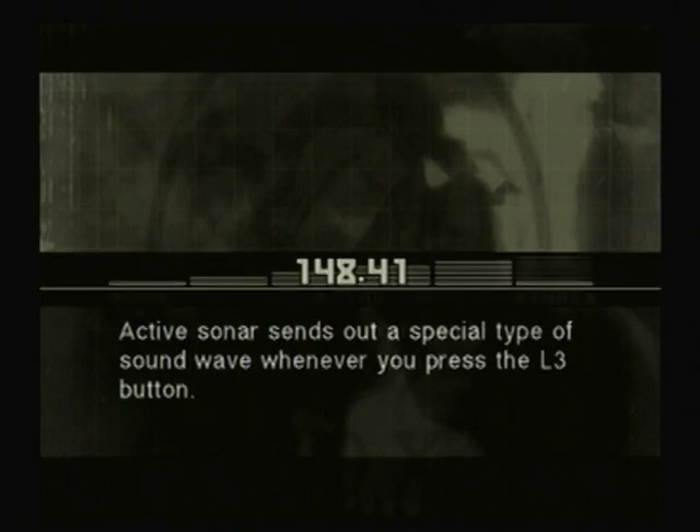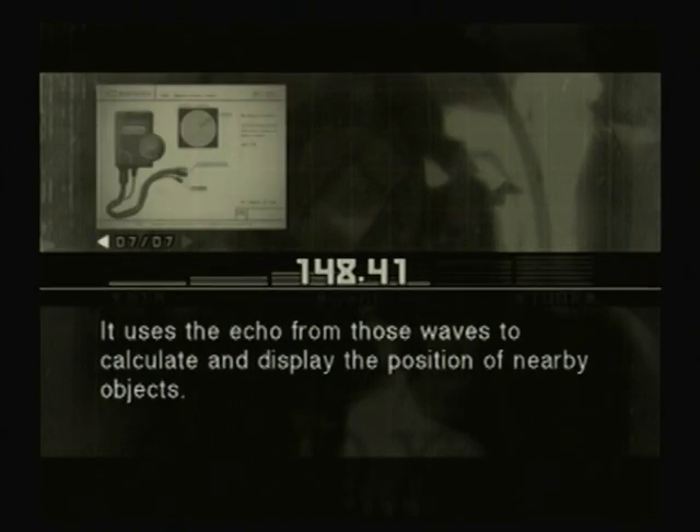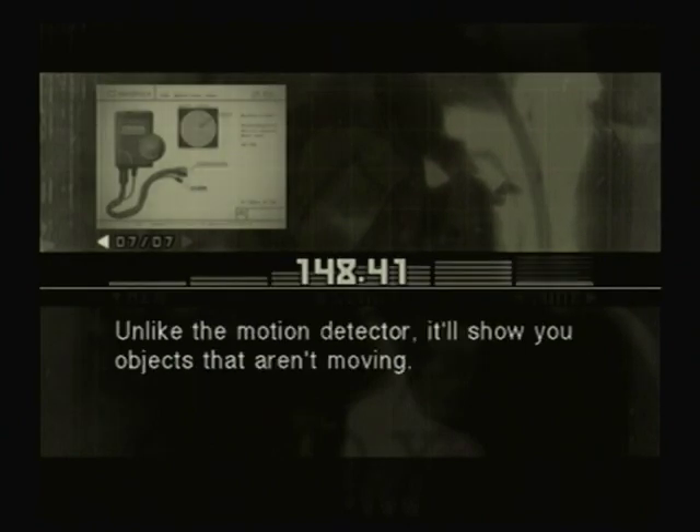Active sonar sends out a special type of sound wave whenever you press the left analog stick. It uses the echo from those waves to calculate and display the position of nearby objects. Unlike the motion detector, it'll show you objects that aren't moving.